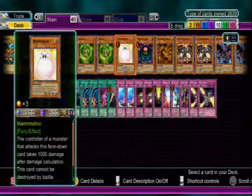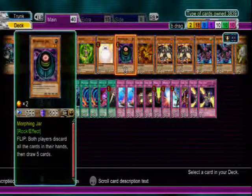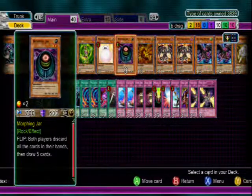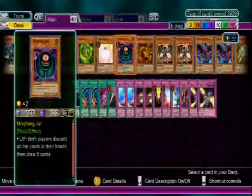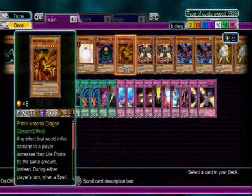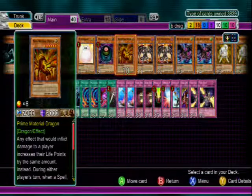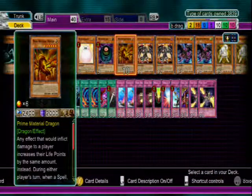One Marshmallow here for stalling — does a thousand damage, simple as that. One Morphing Jar — when flipped, you discard your hand even if you don't have one, and you both draw five cards. Prime Material Dragon is a very interesting and staple card in dragon-based decks because of how good it is. You can also run it in monarchs or whatever.